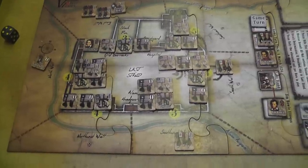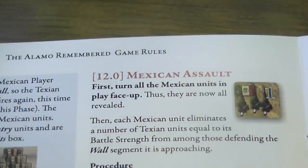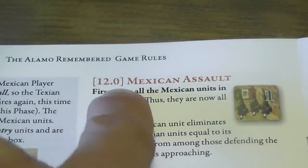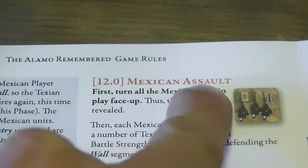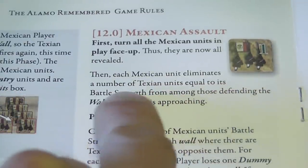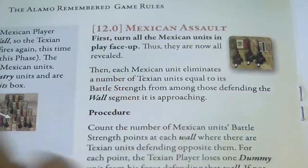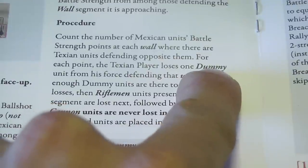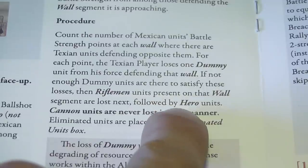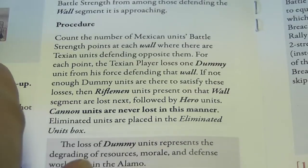The Texians have attacked the Mexican attackers several times, but now it is time for the Mexicans to try an assault. As I was filming I realized I had forgotten something that happens during the Mexican assault. First, you reveal the Mexican units face up. Then each Mexican unit eliminates a number of Texian units equal to its battle strength from among those defending that wall segment. First you remove dummies; if there aren't enough dummies, you remove riflemen; and if all riflemen in a section are destroyed and you still have Mexican strength points remaining, you lose hero units. Cannons are not lost in this manner.